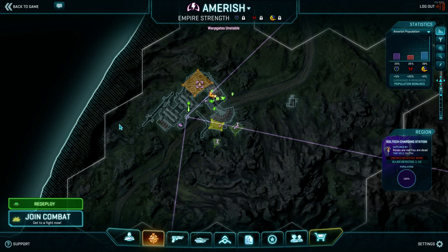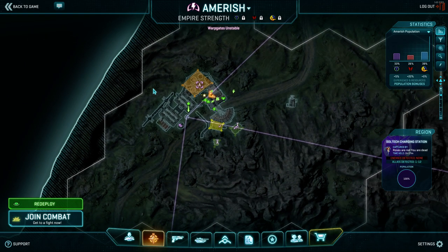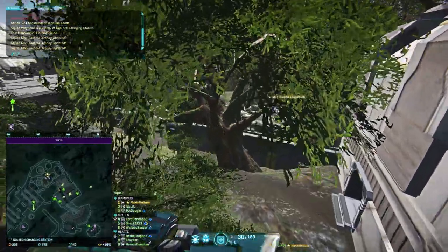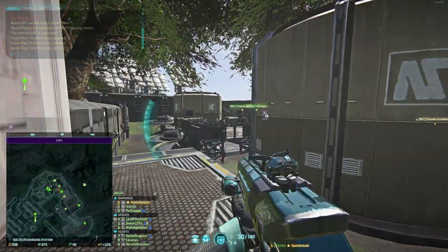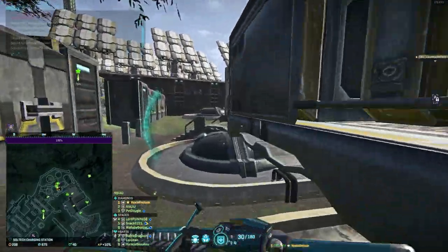I don't think I've ever actually fought at this base before, so this is a really good example of the type of thinking I want to encourage. We're going to look at A point - that's the area we want to hold. You capture a base from the capture point, so that's the place you want to start thinking. Since we're here, we can run around and see where our choke points are. This capture point is open to the sky, which sucks. If they have any sort of air presence or a bastion, we're screwed.